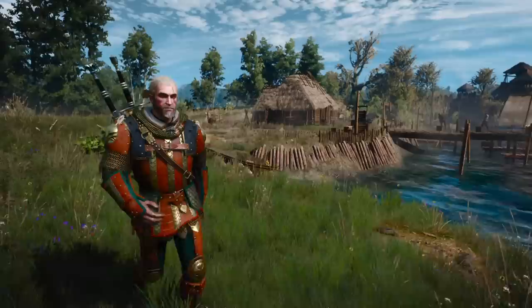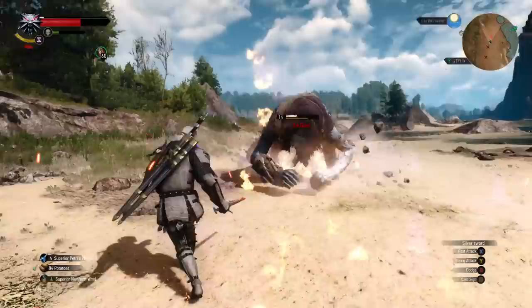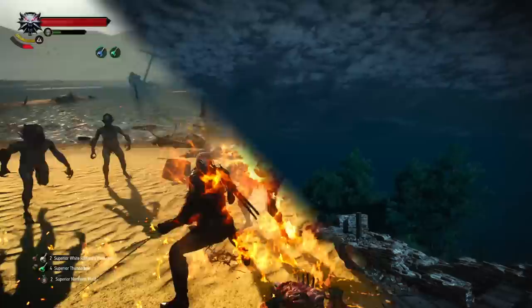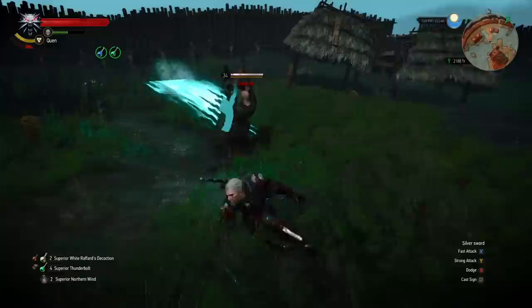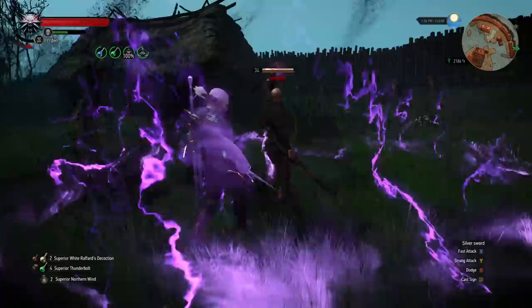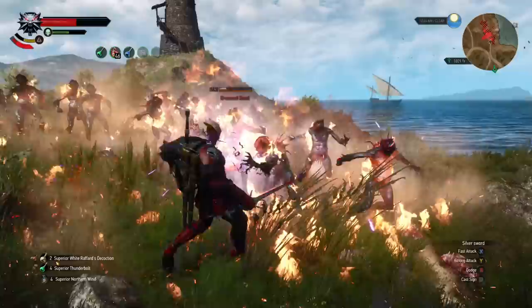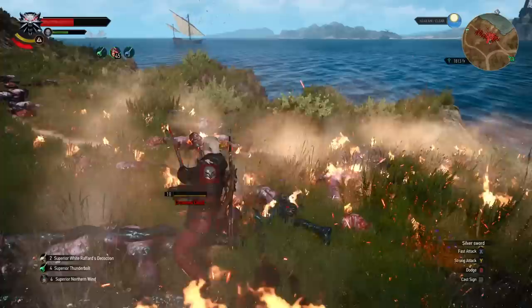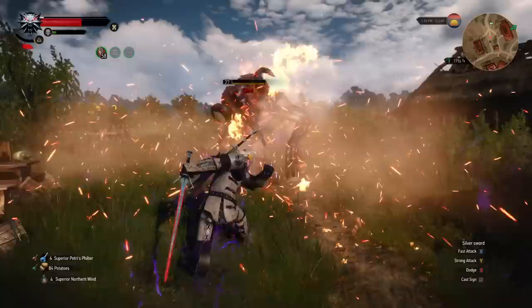At number two, I have the Gryphon Armor. This and the number one spot are the two armor sets that, when even somewhat optimized, can absolutely break combat. The Gryphon School gear is all about sign intensity and rapid stamina regeneration. If you want signs that make short work of absolutely anything in your path while also having solid protection and more than adequate sword damage, then use the Gryphon set. It's my favorite Witcher gear in the entire game. Sign intensity can get so ridiculous with Gryphon Armor that absolutely nothing stands a chance after a certain point. Every single enemy has one or two specific sign weaknesses, and once you've invested in your sign intensity to the point where they're all overpowered, you can dismantle absolutely anything you come across.